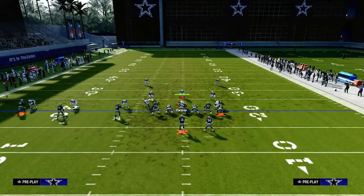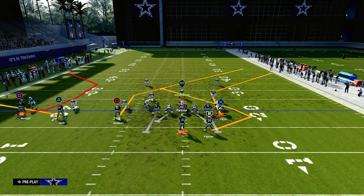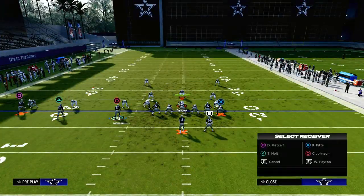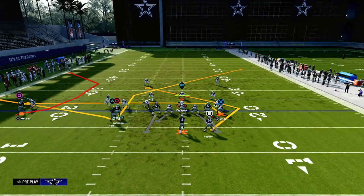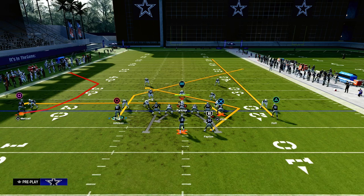Trip side in, curl flat. On the left side, we're going to get two choices. If you have hot route master or outside apprentice, you can put this guy on a C route, and I would really recommend smart routing the route. I'll show you an alternate route if you don't have that. Then you're going to drag your tight end, and if you have high route master or running back apprentice, you're going to re-angle the route to the running back. You're going to motion the middle trips receiver to the left side and put him on a streak, which puts him just outside the numbers and allows for better spacing so they won't bump into each other.